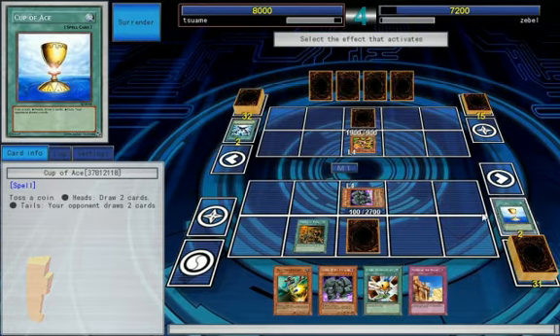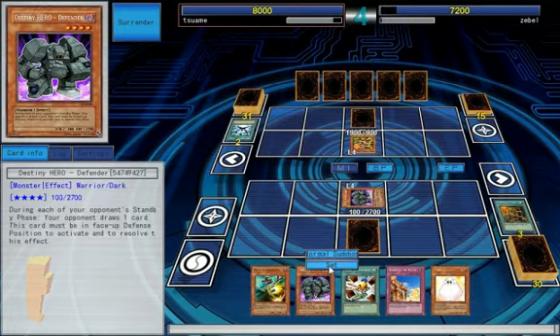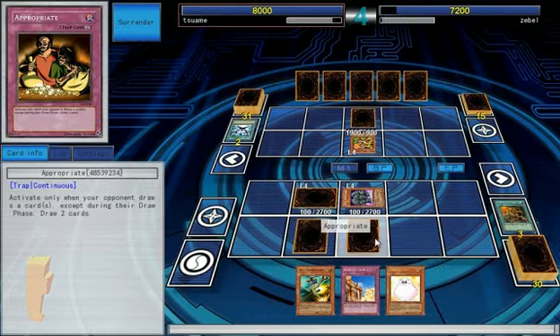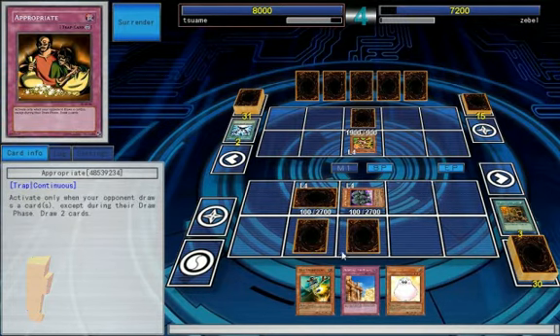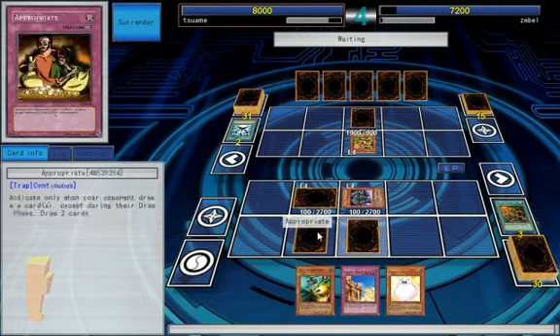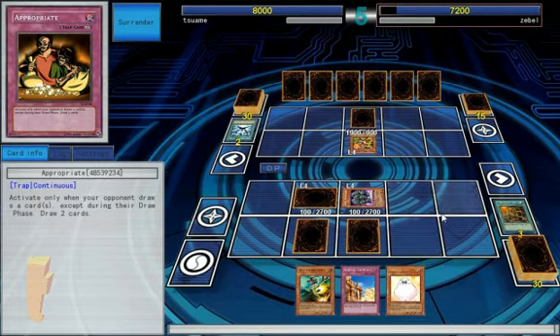Appropriate will be pretty nice. Set the other defender. Set Hand Destruction. So now with Appropriate it's pretty ridiculous pluses. And at least have Tragedia for that. We could hopefully start filling the graveyard too for Blasting the Ruins to go off. Let's do that on the standby phase.